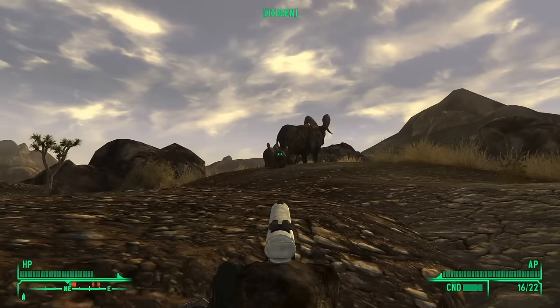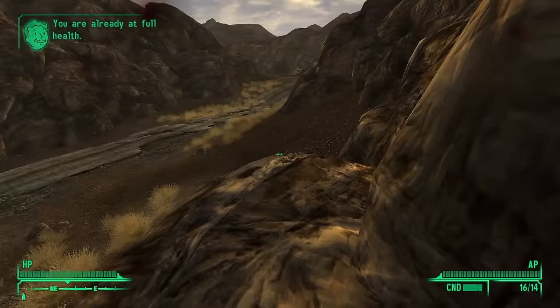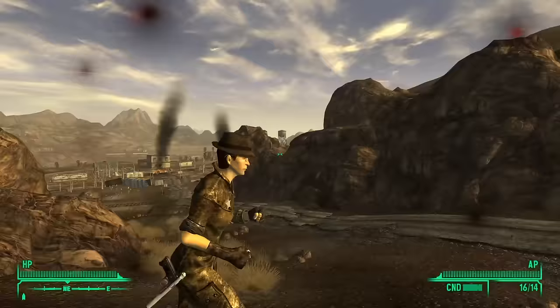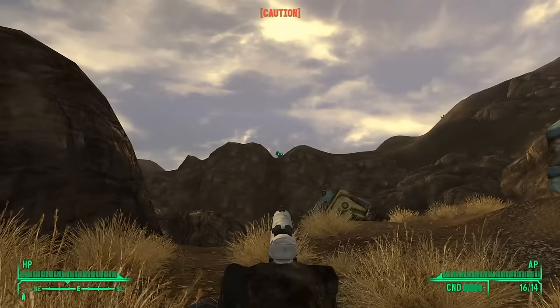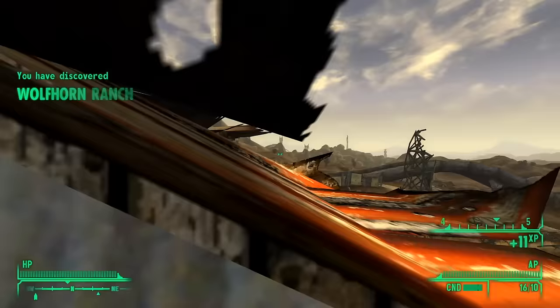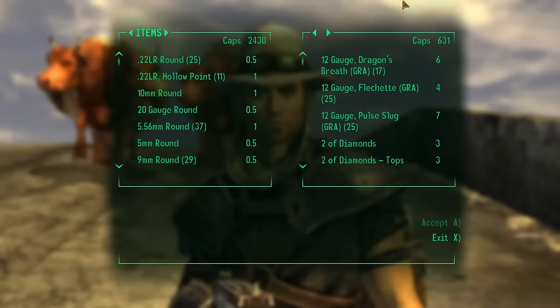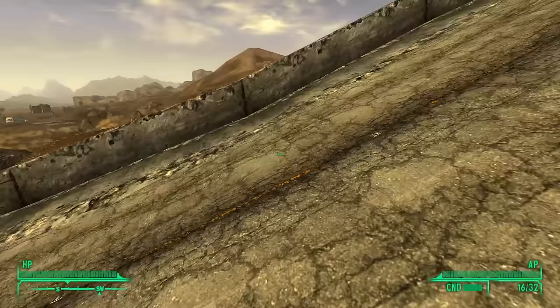I somehow upset a herd of Bighorners by killing some of their kids, and they fucked me all the way down the mountain. Luckily, inconveniently placed rocks are the natural enemy of Bighorners, so I used that rock as my get out of jail free card, escaped the herd, killed one more Bighorner that was alone as a last fuck you to the herd, passed through Wolfhorn Ranch, exploded a bird, and met up with a few more merchants. None of them had anything interesting on them — unfortunately for them, there's still some justice to be served.